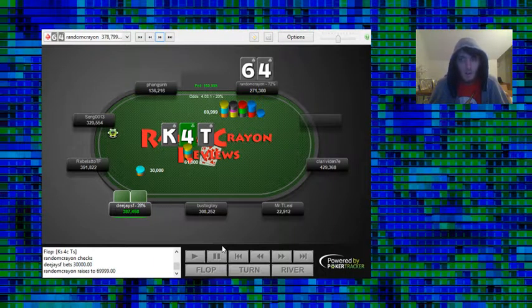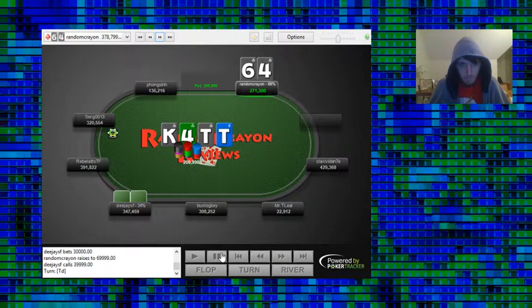If you raise, I think it's better to go bigger — make it 100K — because that sets up a more comfortable turn shove. Right now we made it a little under 2.5x and there's 200K in the pot with 271K behind, which is a little too much to shove optimally. If you make it 100K and they call, there's about 260-270K in the pot and roughly 230K behind — a much more reasonable shove since it's a little less than a pot-sized bet. We're analyzing things from a GTO perspective so you can make the best plays.